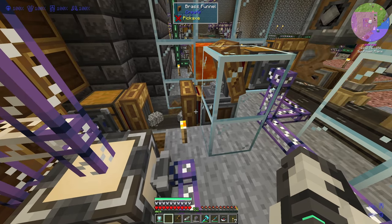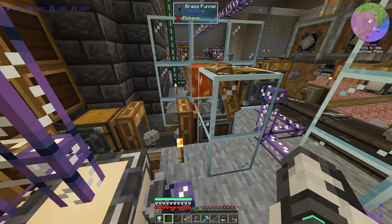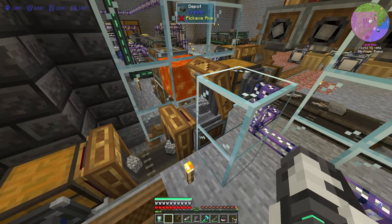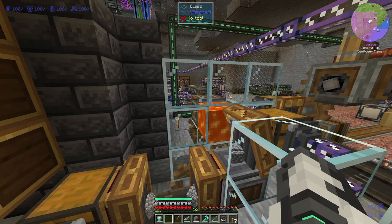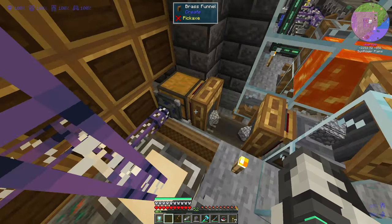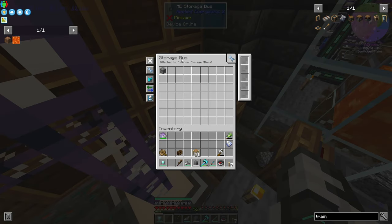Here on the side we have our other machine, which just takes stacks of cobblestone and puts it on our depot here on the side in front of the lava, where we have an encased fan blowing the lava across the stone. And just like a furnace, it's going to take our cobblestone and heat it up to make it stone.